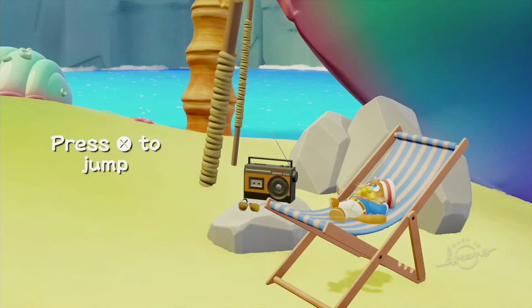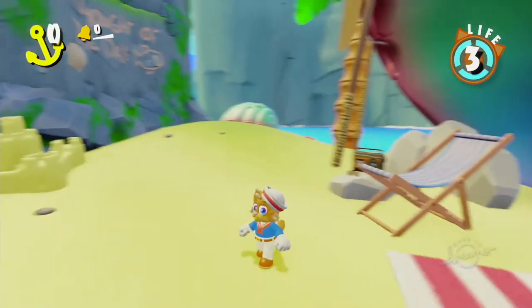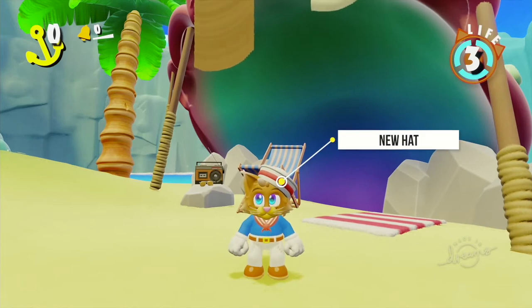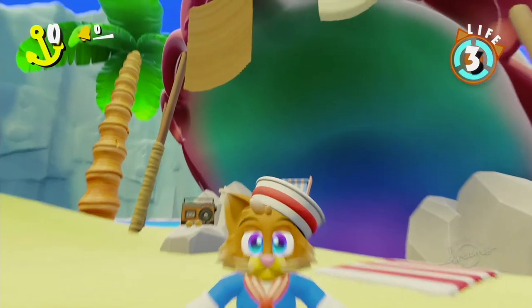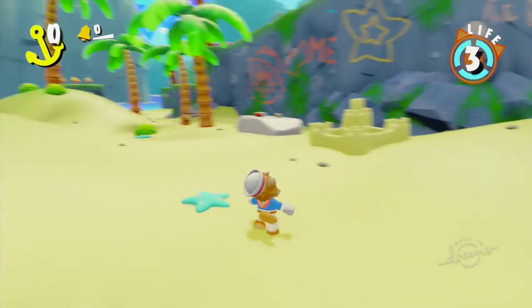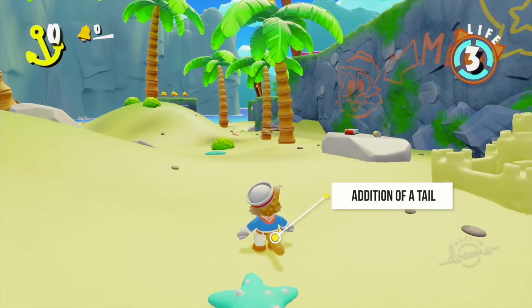Here it is. We've got Trip sitting back, relaxing, listening to some tunes. Right away — check this out — Trip has got a brand new design. He no longer has a red hat; it's white with a red accent, which makes him look less like Mario. He also has a new eye color — they're no longer just purple, and they've got a hint of blue to them as well. Most importantly, he now has a tail with a new tailspin attack.